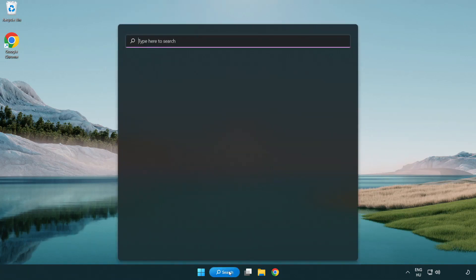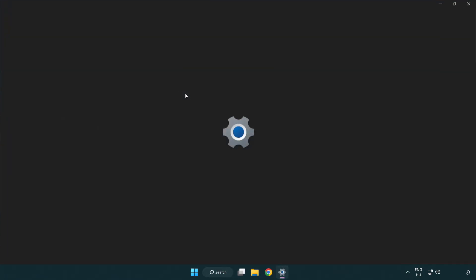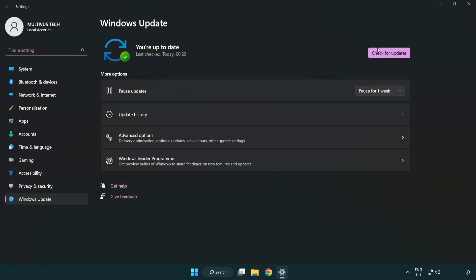Click the search bar and type update. Click Windows Update Settings. Click Check for Updates, and after it completes, click Close.